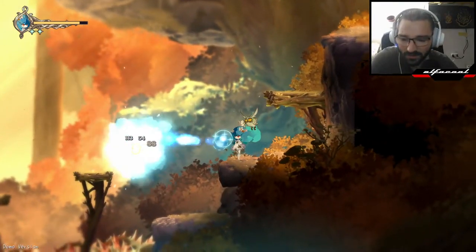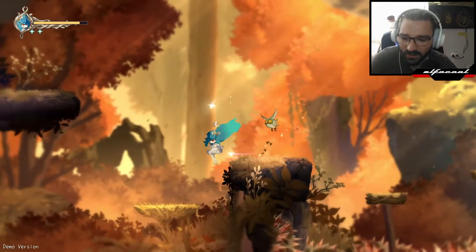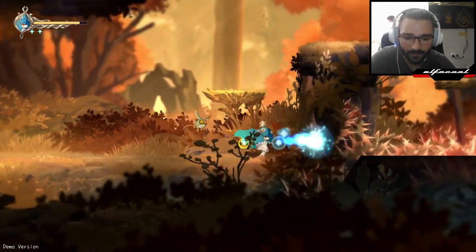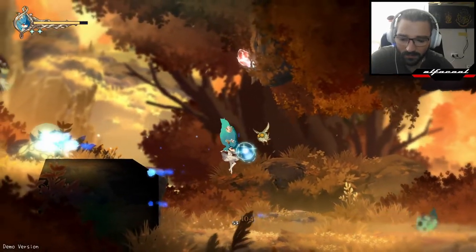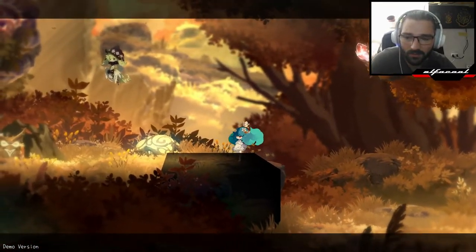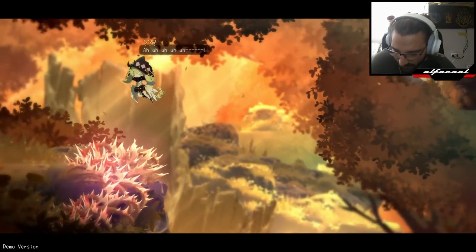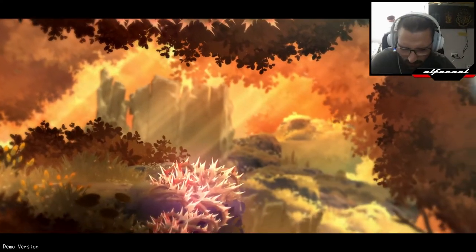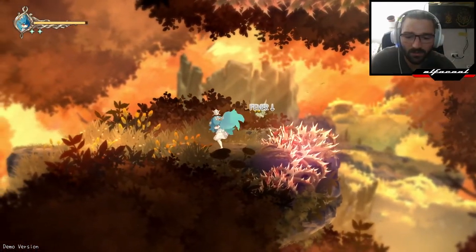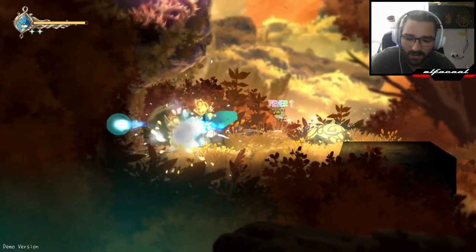This bee is kind of in the way. I think the charge attack actually goes through enemies. Boom, boom, boom — machine gun! These are acting like — I forgot the names — were they the Geo things in Hollow Knight? More fairies — health points and attack points I believe.